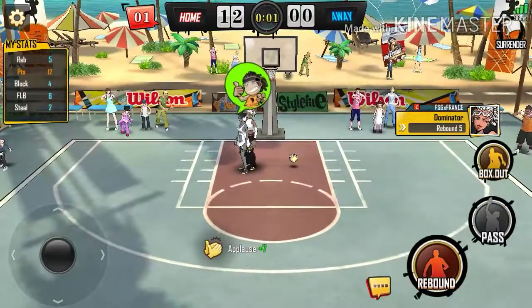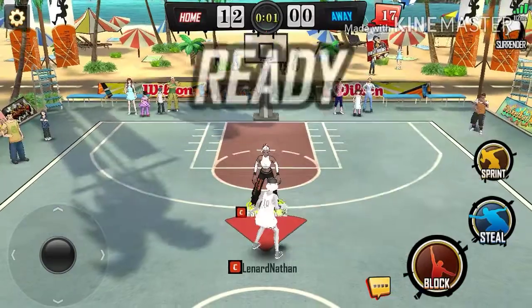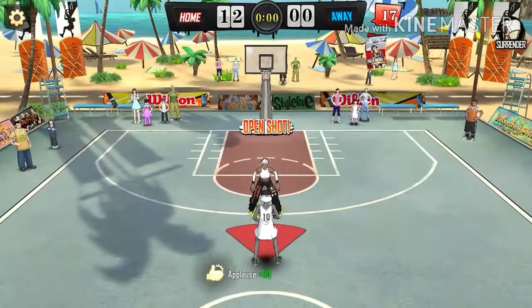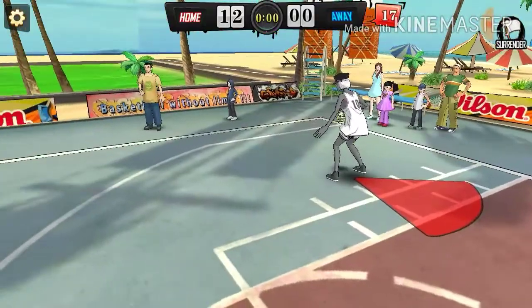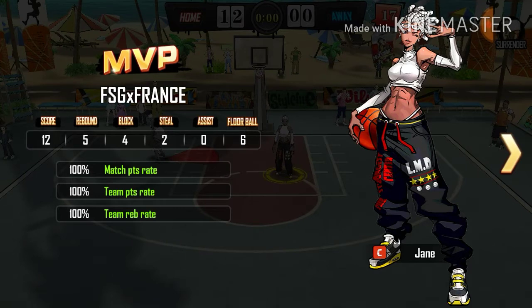She made that dunk right there! Yeah, guys, Jane is actually really, really good. There are two ways you can get her: you can get her for 60 gems or through the roulette which they have right now. I hope you guys loved the video — like and subscribe for more. I'll see you guys in the next one, peace.